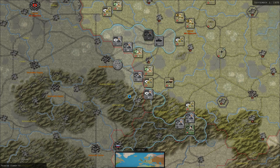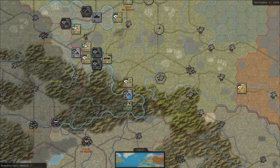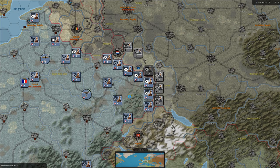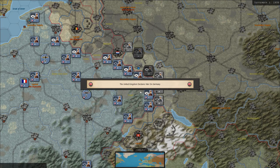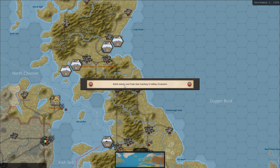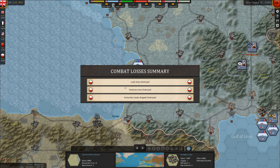It's a pretty easy move in the beginning for an Axis player to take Poland. As the Allied player, the goal is to make these advances in Poland, and eventually France, as costly and as long as possible for the Axis, because the Soviet Union and the United States are not in yet. The United Kingdom and France have declared war on Germany. British industry switches to military production, and France increases industrial mobilization. We can now see the combat losses summary — it will be our turn shortly.